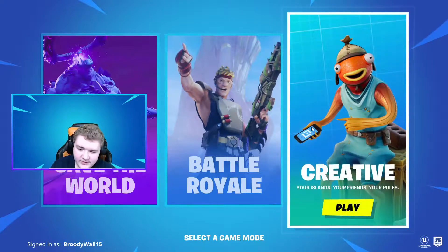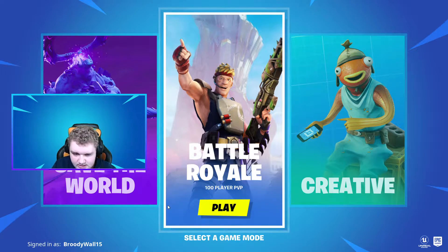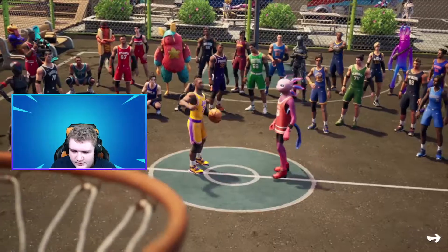Today Epic is doing a sale for about the next month, and there's a new Fortnite skin called the Ruby Shadow skin. It is a shadow version of Ruby — a black outfitted version.